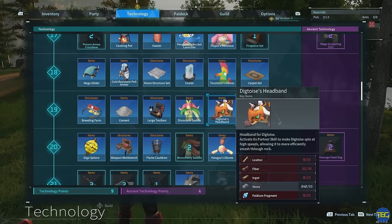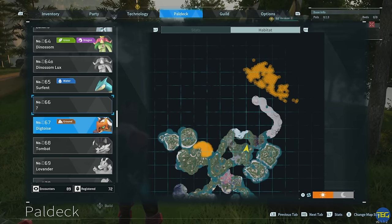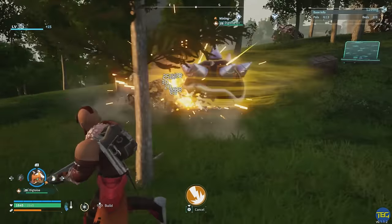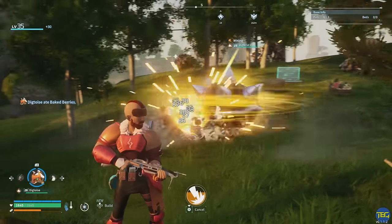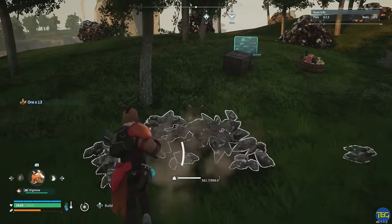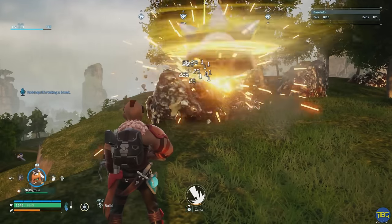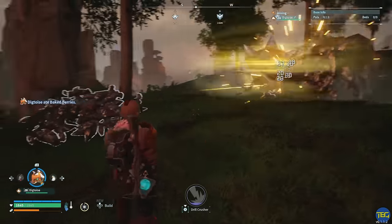Another trick at higher level is the Digtoise headband. You can find Digtoise in the desert around level 19-20. Deploy one and hold X to activate the drill crusher special ability — they'll spin around and do absolutely tons of damage to ore nodes, smashing through a full node in about 20-25 seconds. They're also pretty good at moving on and doing the next node nearby automatically. You can see it doing 29-30 damage per hit, going super fast.